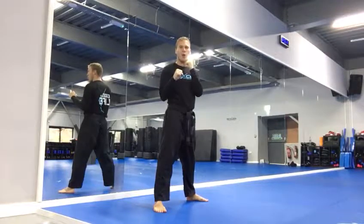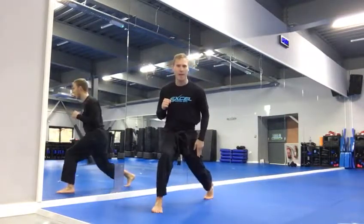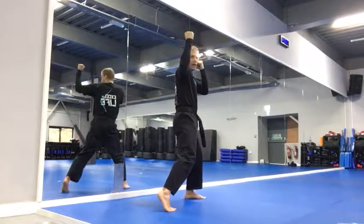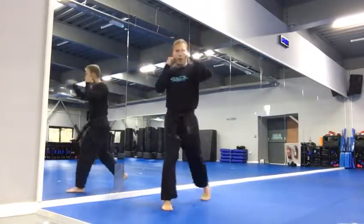First move is down evasion cross. Bend your legs, back leg — your right leg steps back slightly as you lift up your heel, pivot, cross to the body. As you come up, turn your foot and pivot for the uppercut, cross, hook, cross.